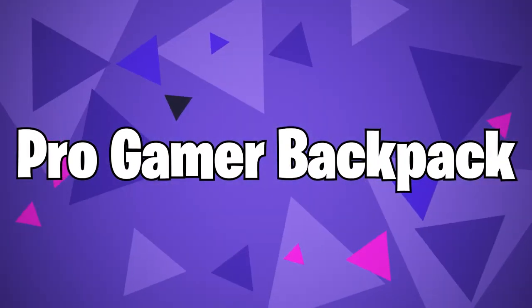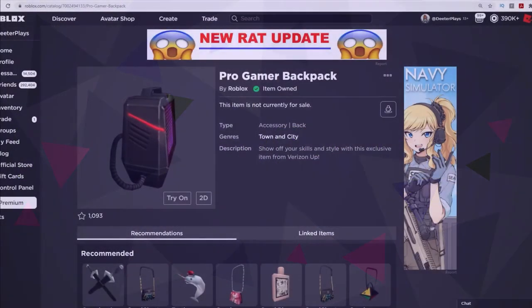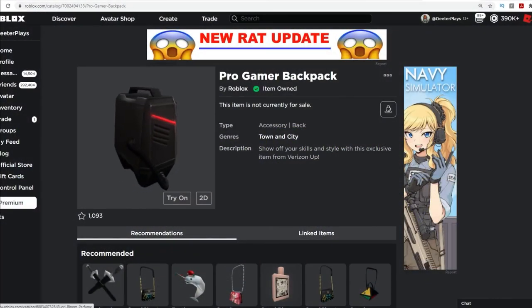Pro Gamer Backpack — if you're a Verizon Up subscriber, you can get this Pro Gamer Backpack item for your avatar. If you aren't sure how to do it, check out this video by DieterPlays.